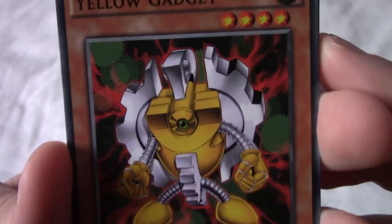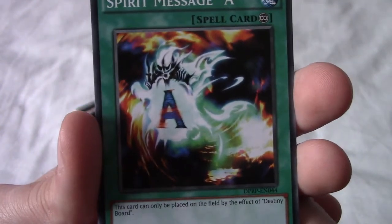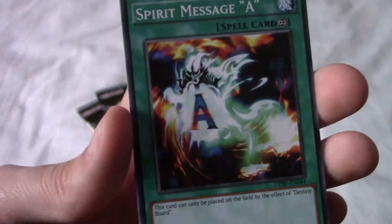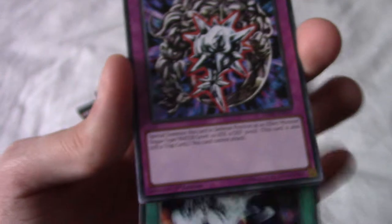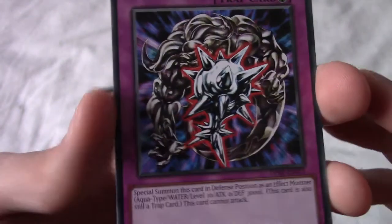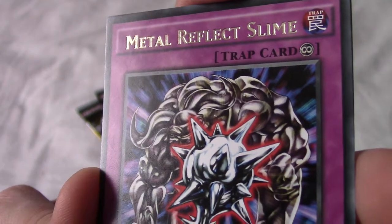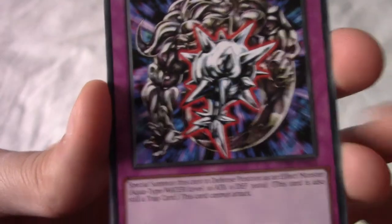We have Yellow Gadget — I know about the gadget cards. Oh, Spirit Message 'E' — that's cool, I remember having N or L because didn't it spell out 'Final' or something? Oh yeah, it is 'Final' — I'm an idiot. That's cool, so I've got two of the Destiny Board message cards now. And we have Metal Reflect Slime — very nice.